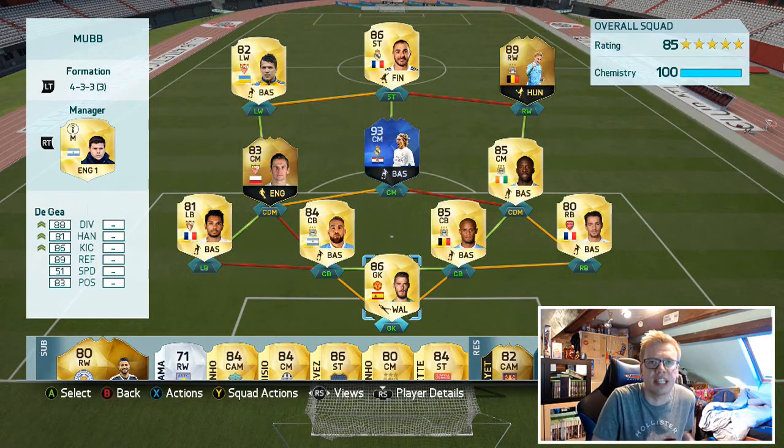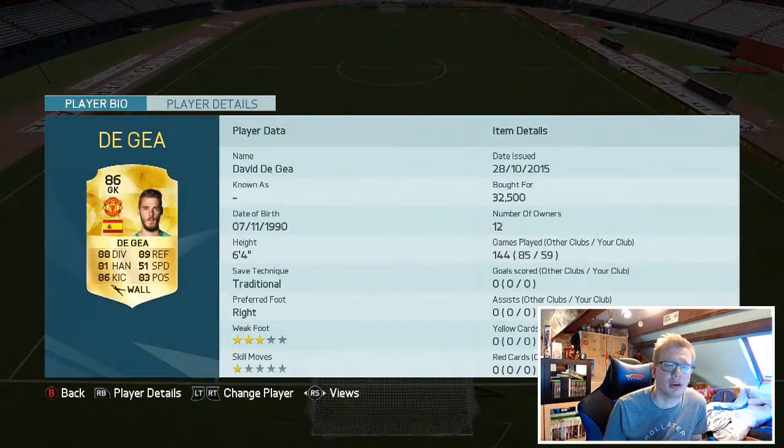This is the team that we're looking at. We've got David De Gea in goal — absolutely great goalkeeper. I paid 32,500 coins for him, though this was quite some time ago. As you'll see with quite a few of these players, I purchased them a while ago, but he's a really, really solid goalkeeper, as you'd expect.